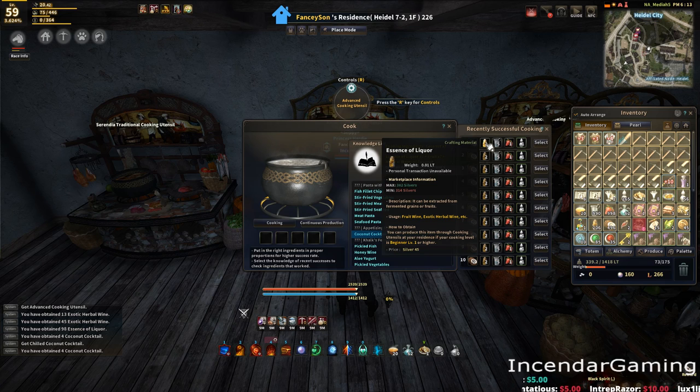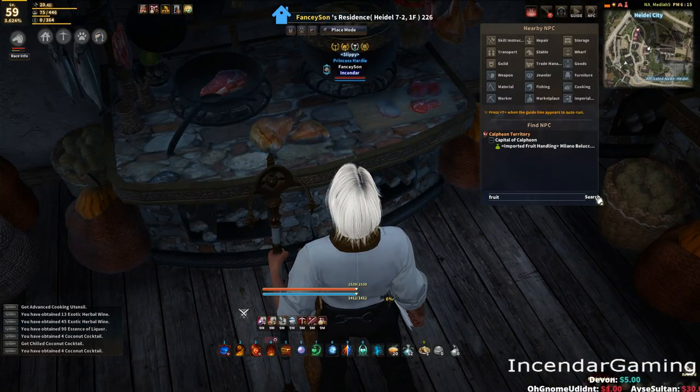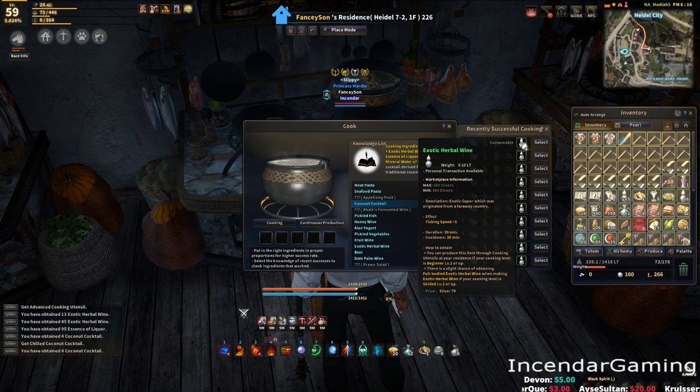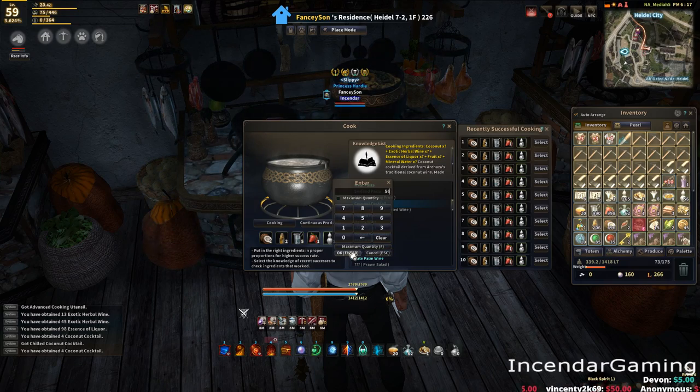The second ingredient is Essence of Liqueur, and then we've got Mineral Water from an NPC. The Essence of Liqueur — most people should be making tons of that anyway to start out, and it's a good thing to start out with in your cooking. I've always said to hold on to these and only sell them if you have to. The fruit — strawberry — just click the NPC, search fruit vendor, and you'll find the fruit vendor in Calpheon. And of course Exotic Herbal Wine. A couple people picked up on this in streams asking why I was buying all the Exotic Herbal Wine — this stuff is like 300 silver on the marketplace or something, and it's really easy to get. You can use either the green or the blue version.